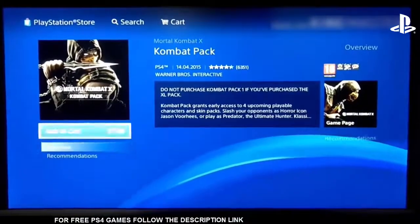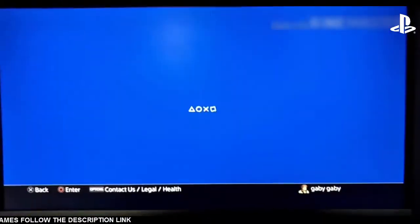Just click on it, and then you just wanna add this to the cart. You also wanna make sure that there's nothing in your cart already — if there's something, you just have to remove it.